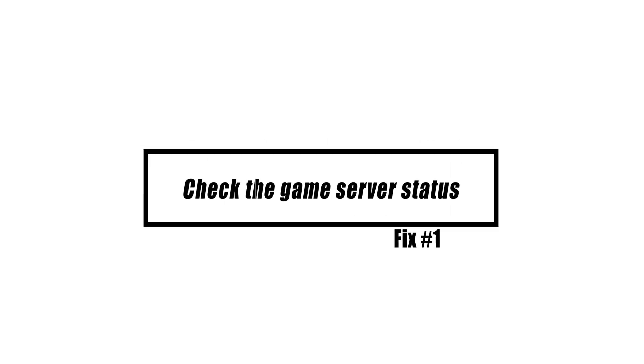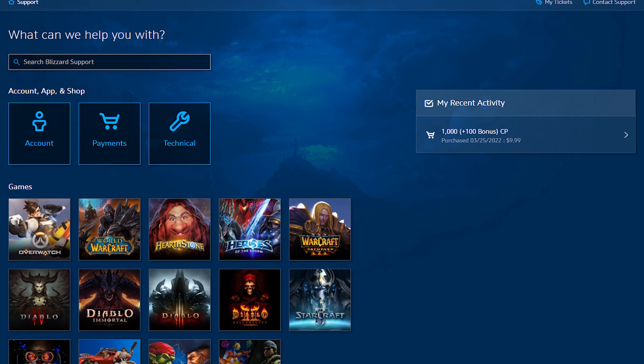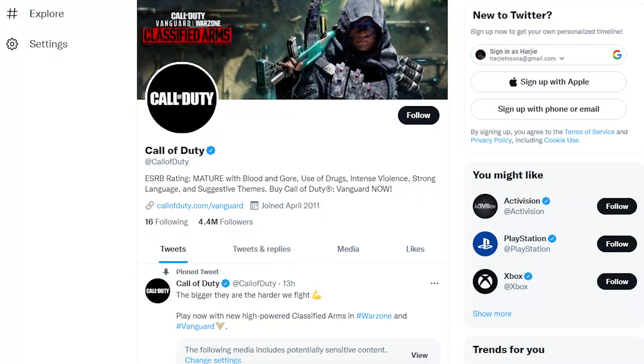Because no technology is perfect, game servers may experience outages from time to time. Check official channels for any ongoing server or patching issues, such as Blizzard's Battle.net support site or the Call of Duty Twitter feed.